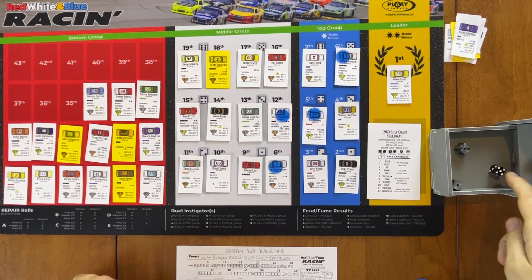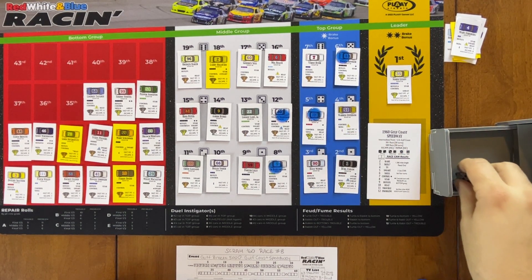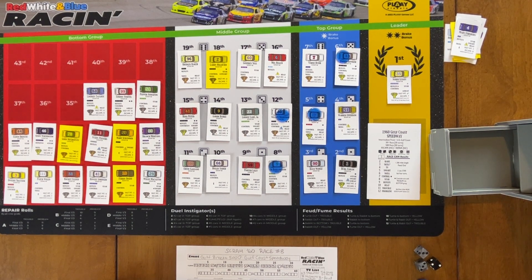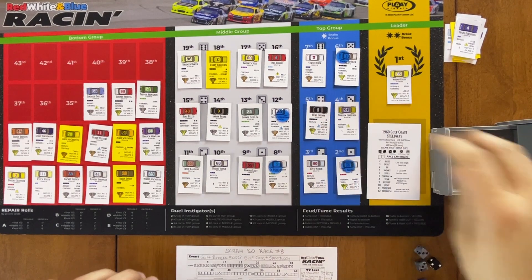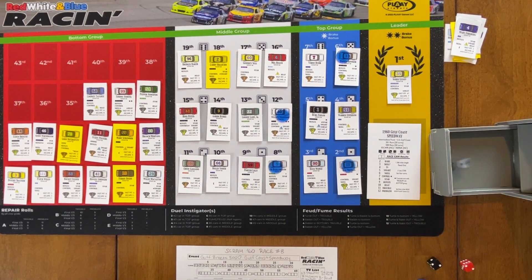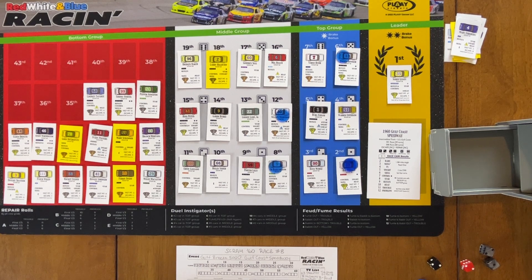Turn 32: we get a six (duel) and a four — I knocked a die over — so the number four car in the top group is Hal Thomas. He goes after Burl Exum, rolls a two — successful. Exum rolls for trouble: escape is nine, rolls a three — he's good. Thomas gets a chip for the duel win. On to turn 33.